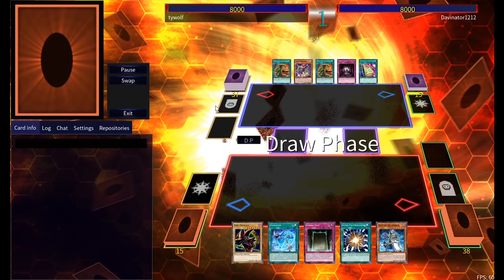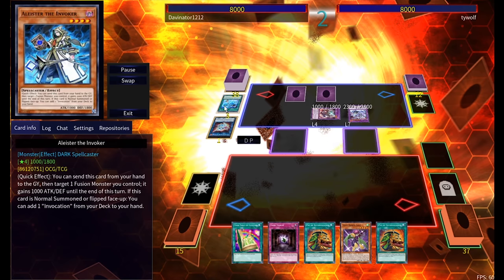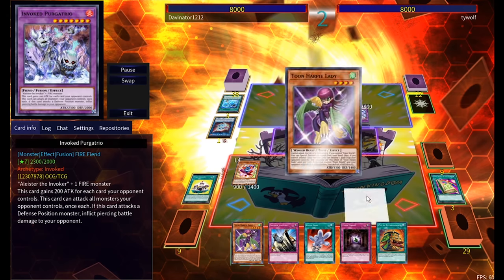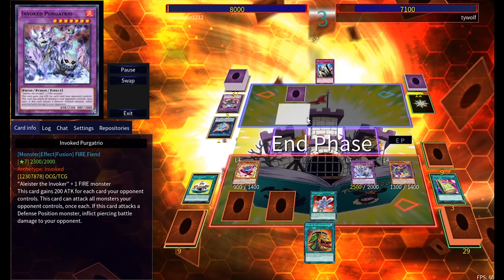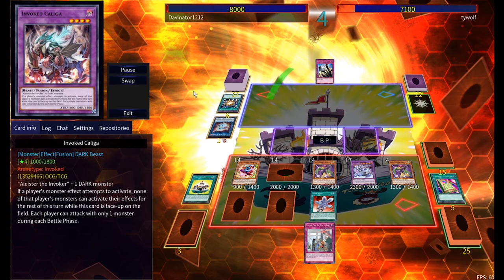This next one is against Jason playing his Arcana deck — in this instance Invoked Dark Magician. He ends up making Caligula and Purgatorio. I do some Toon stuff, hopefully pop Eternal Soul, and manage to deal piercing damage to his Caligula, which was fun. Pot of Greed baby — free draw. More Harpy Lady, pop that, Super Polymerization was dead anyway.